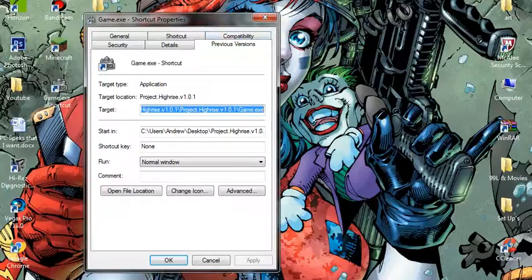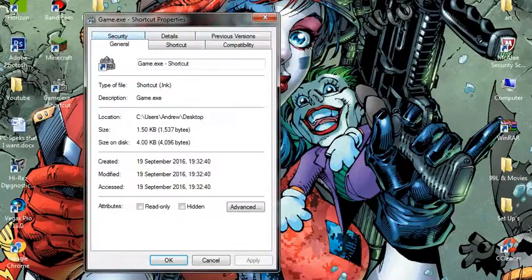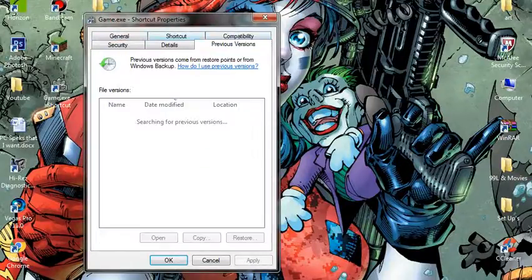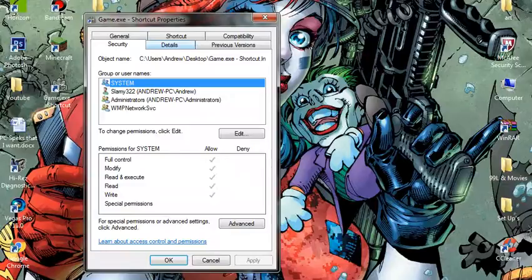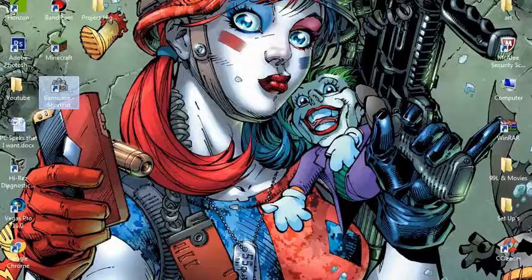In the Properties window, go to the Details tab. Find the relevant option, hit that, and click Apply. Then click OK.